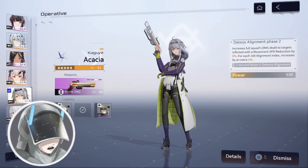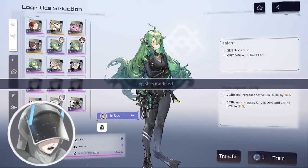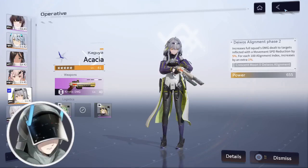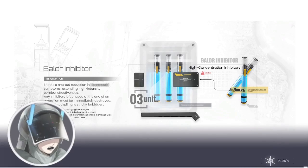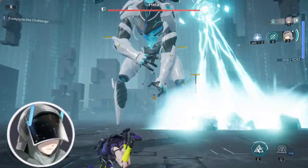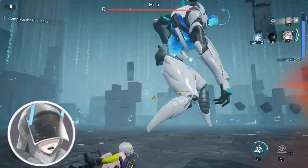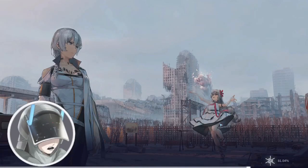Now I exit the battle and change my logistics to the ones that increase active skill damage on Akasha — the same ones I was using on the four-star version. They don't give me any additional attack. Starting the battle again and using the support skill — as you can see, it is now doing 216 to 219 damage. That is the damage increase from active skill damage, confirming that support skills also count as active skills.